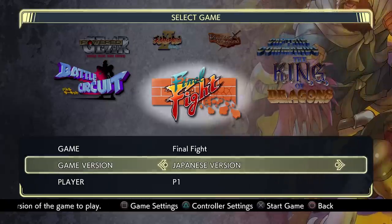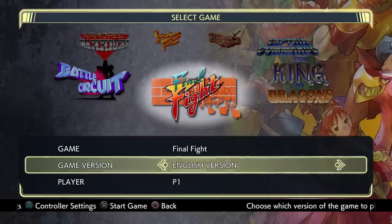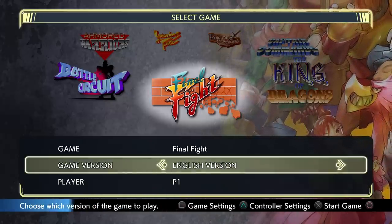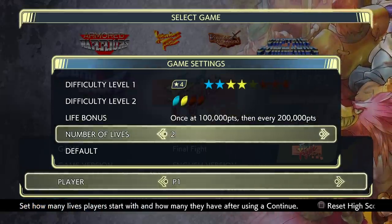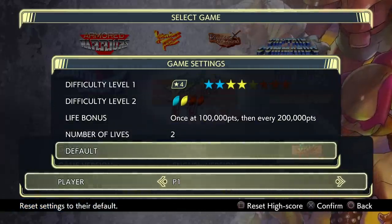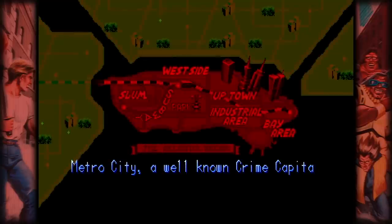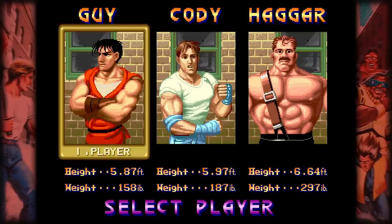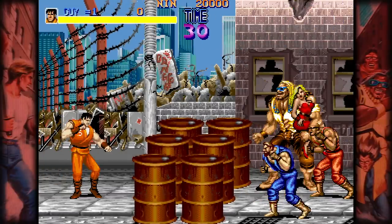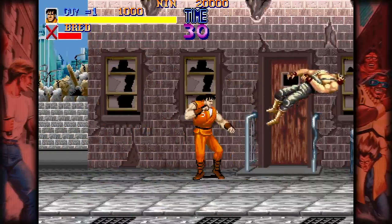That's cool — you can change between the English and Japanese versions, and the logos actually change depending on which version you have selected, kind of like in the recent Mega Man X Legacy Collections. You can choose which player you want to be. I'll stick with player one. There are also various game settings — I can choose the difficulty level, when I get a life bonus, and the number of lives. It'll make it slightly easier than it would be playing in the arcade. I'll keep it on the default setting.